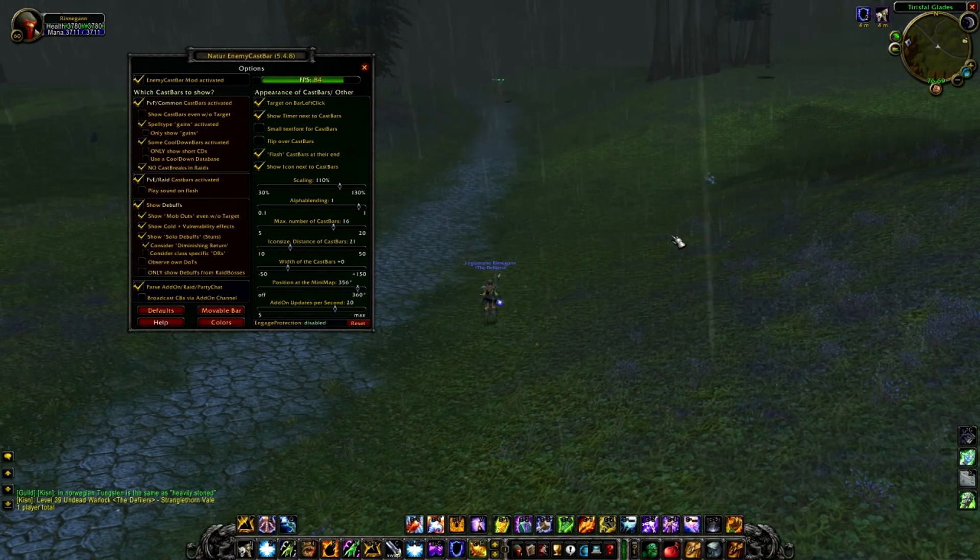It also lets you see who's being CC'd and by what — like Polymorph — and it displays snare effect timers. You get a spell icon so you can see which spell is being cast, and it will also show the spell name in text, like 'Polymorphous Bolt,' along with how long it will last.